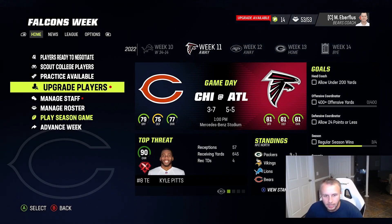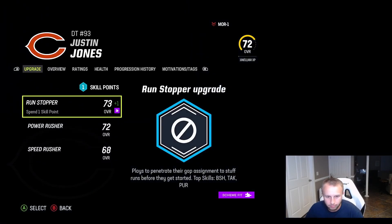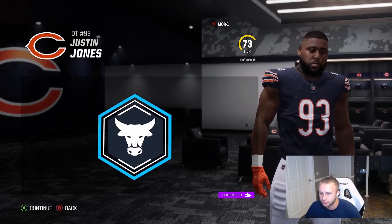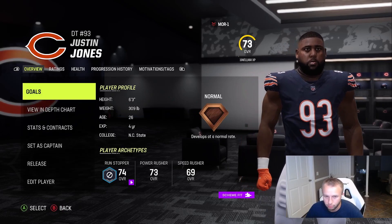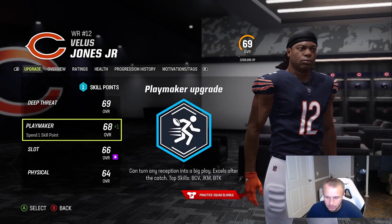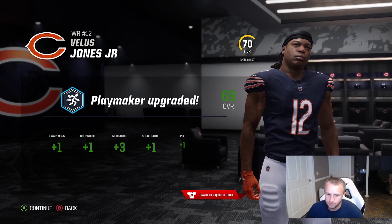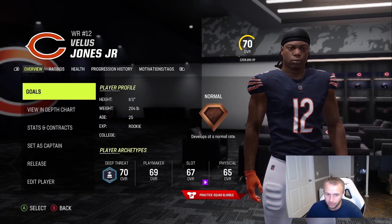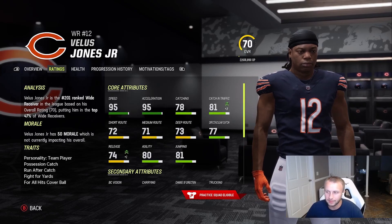They have basically the same team as you'd expect. We do have some upgrades here for some players, so let's get into this before the game. Justin Jones — a pretty important upgrade, defensive tackle. Power rusher arch: we get acceleration, agility plus one, awareness plus one, strength. Pretty good upgrade. Next is Velus Jones, also a big one — going slot. Out to a 70 overall: plus one deep route, plus three medium, plus one short, plus one speed.